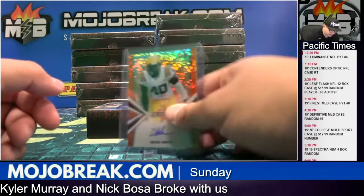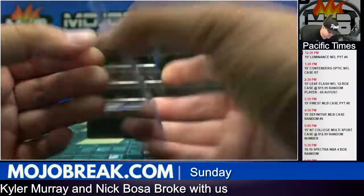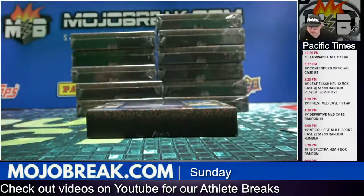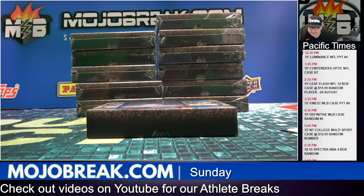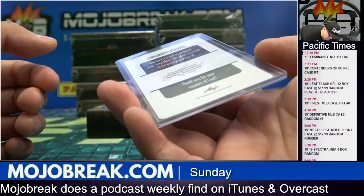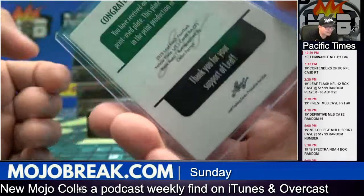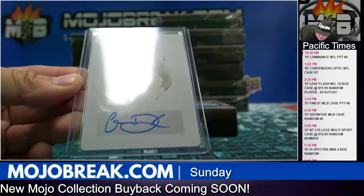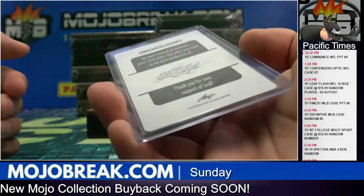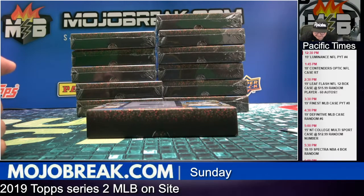First parallel — Devin White orange prism, one out of ten. Nice orange. Devin White owner is Tony Frank. We got a one-of-one printing plate auto — that looks like Cleland Farrell, Oakland. The other ones were on-card but this printing plate is a sticker. Cleland Farrell, let's go — going out to Joseph.